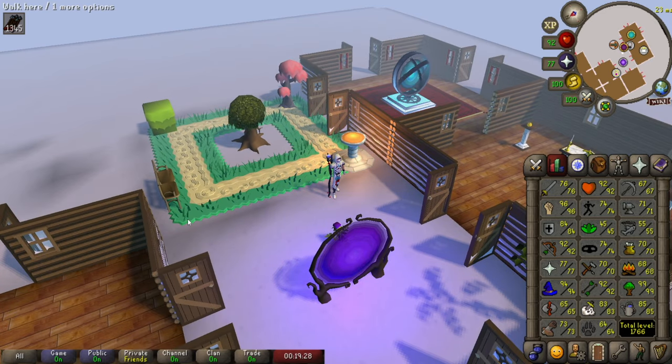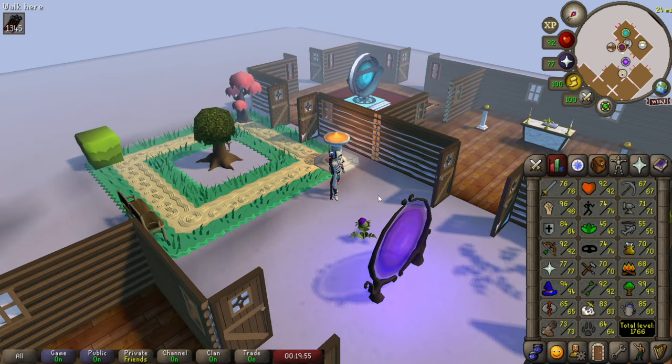Moving up quite a bit: at level 65 you can build the superior garden, where you can start building pools. The first pool isn't all that useful — it only restores your special attack. But one step up at level 70, you get the Pool of Revitalization, which restores both special attack and run energy — super clutch. Combine that with the altar nearby and you have pretty much everything except hit points, which comes much later in construction.